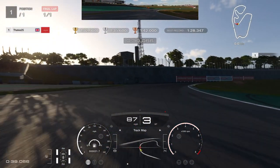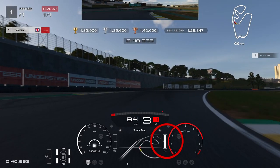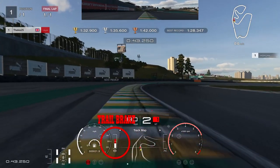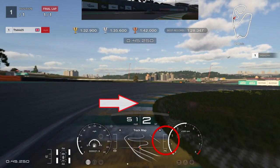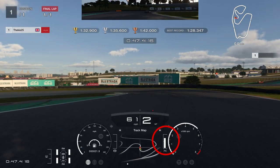Trail brake into the corner in third gear, holding a tight line to the right side of the track. Apply the throttle gradually and smoothly — not too aggressive. Try to keep your right-hand tire to the second apex as much as possible, using the full track width on exit. As soon as your tire touches the curb, get on the brakes and downshift, trail braking into the next apex. Down to first gear for rotation, then back up to second on the curb to smooth the exit.